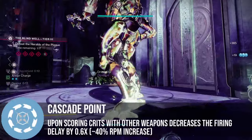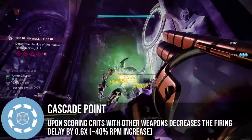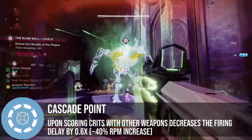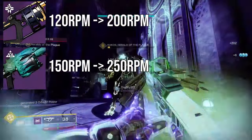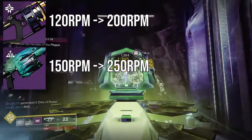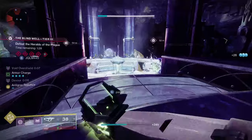While Cascade Point doesn't increase damage per shot, it greatly increases fire rate at a scalar of 0.6x between shots, which for example takes 120 RPM GLs to 200 RPM and 150 RPM GLs to 250 RPM — effectively a 40% DPS increase.